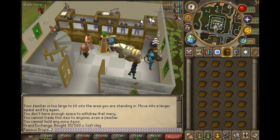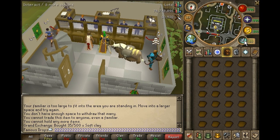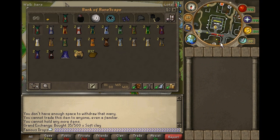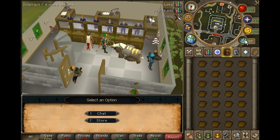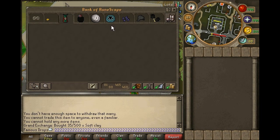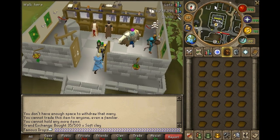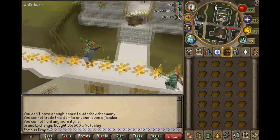You want to be at the east bank of Varrock. If you have a beast of burden, use it and have your quick option set to interact. First withdraw soft clay, then while in the bank window hit interact, push 2 for store, put the soft clay inside your beast of burden, close that window, open back up your bank, get more soft clay, and then run south.